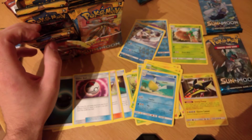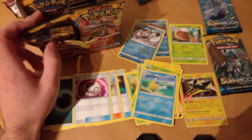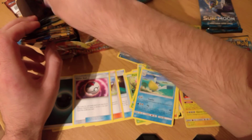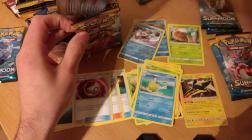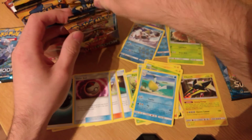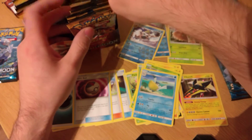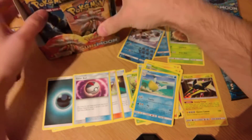So in theory: non-holo, non-holo, GX; non-holo, non-holo, holo; non-holo, non-holo, GX. The pattern continues — non-holo, non-holo, holo; non-holo, non-holo, GX; non-holo, non-holo, holo; non-holo, non-holo, GX — or as good as.